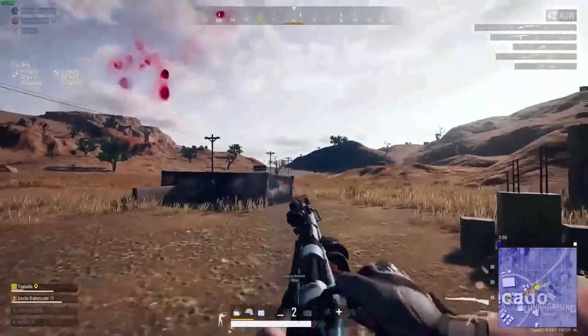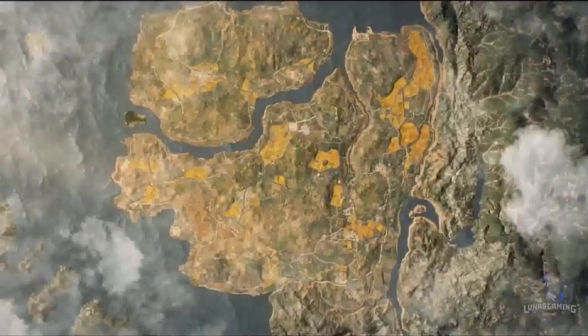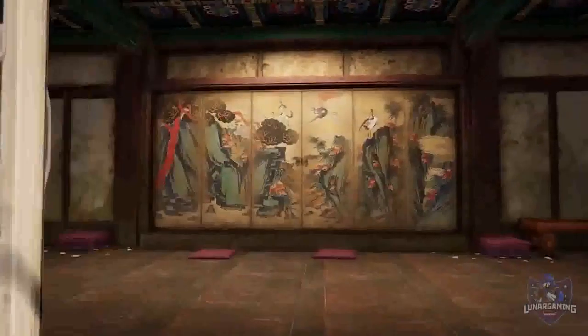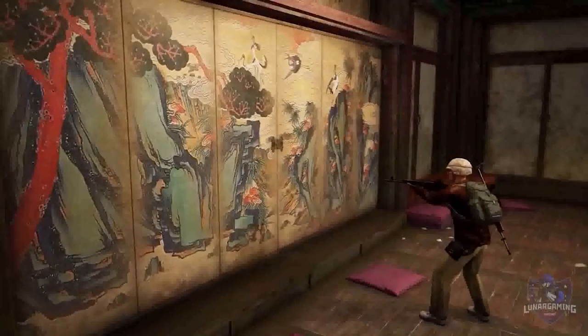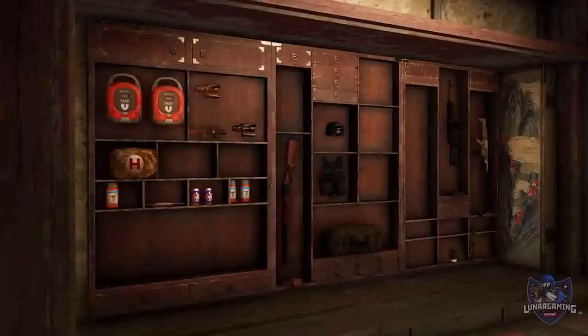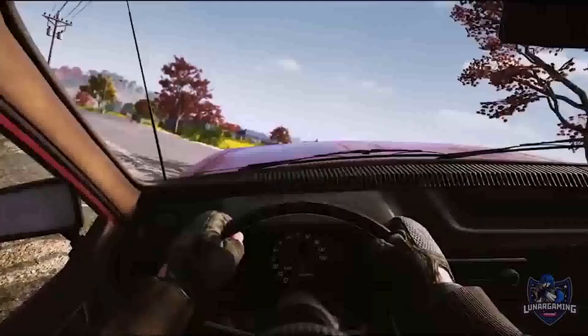Next, the Tego secret room. To enter the secret room, first obtain the secret room key which is randomly spawned somewhere on Tego. Once you have the key, you can find and enter the secret room. Inside you can find: Self AED, scopes, supply items with low probabilities, and a large number of healing items and throwables.